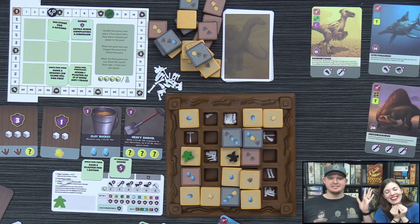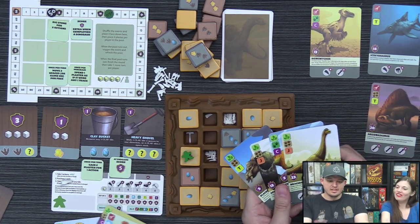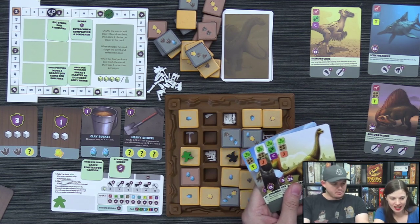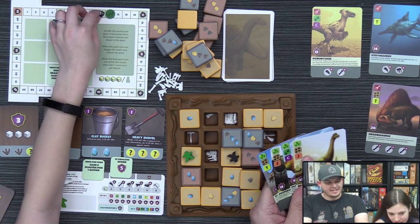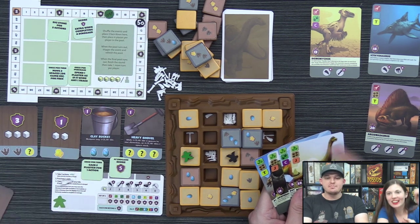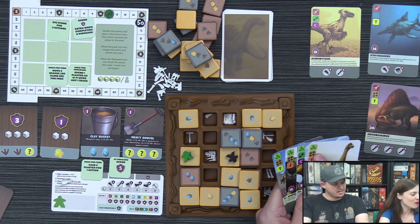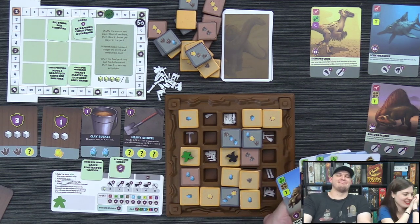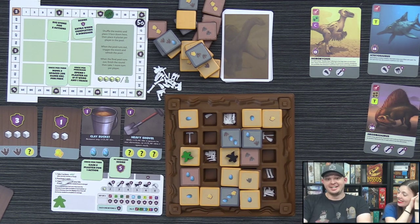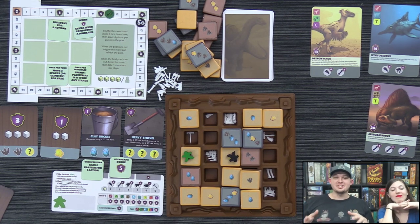Derek says he's not mad — he's impressed. He didn't even know what happened. He gets five points for three footprints and seven more for four leaf symbols. Final tally: Lizzie 211, Derek 66. Derek admits he was too involved with the audience and had fun talking rather than focusing on strategy. The designer mentions they've been refining the set-collection scoring so it won't be so heavily weighted.